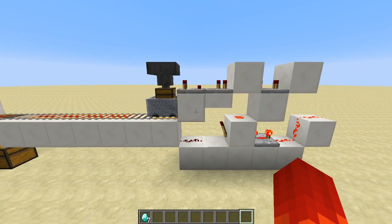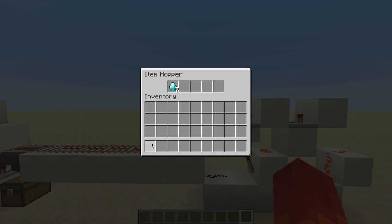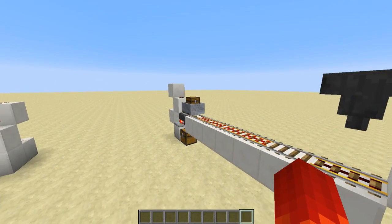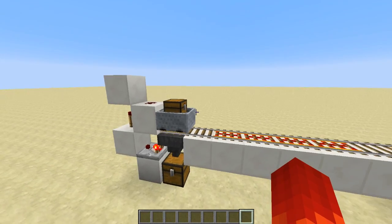Hey everyone, welcome to Nims Toots. Today we're going to be looking at a self-aware mine cart station. The station holds the mine cart until there are no more items needing to be transferred, then it sends the cart on its way.